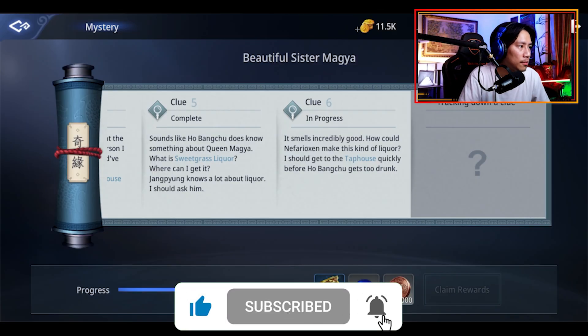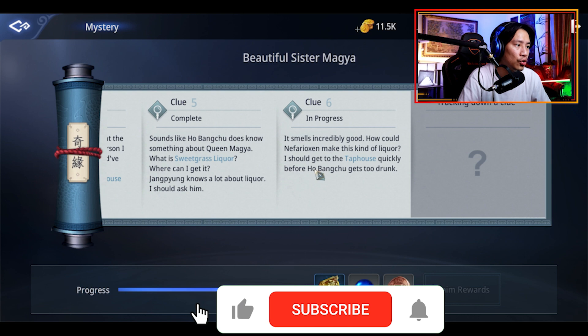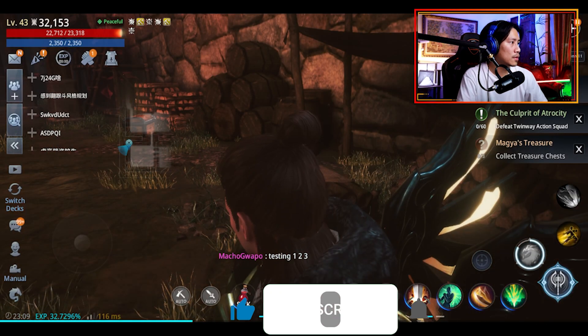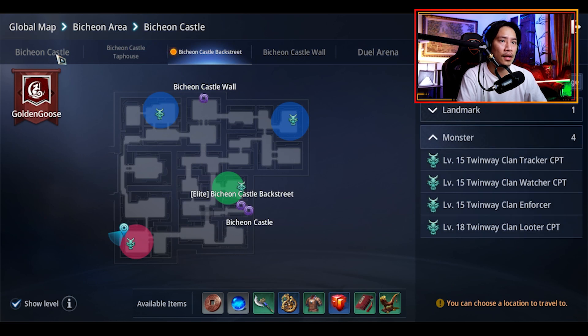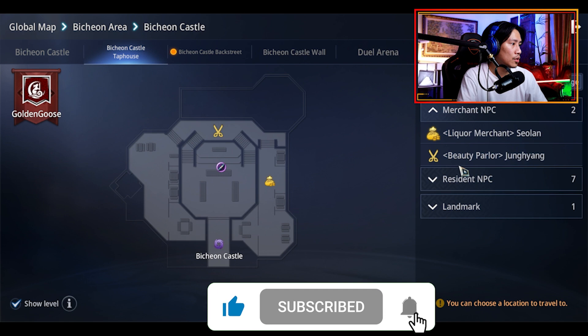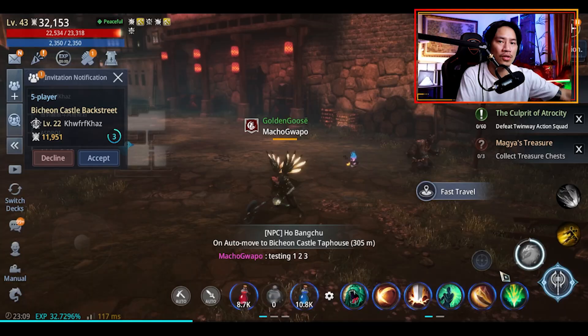'It smells incredibly good — how could Nefariok make this kind of liquor? I should get to the tap house.' So go to Ho Bang Chu again. Click on Bichon Castle, tap house, then resident Ho Bang Chu. We'll see you there.